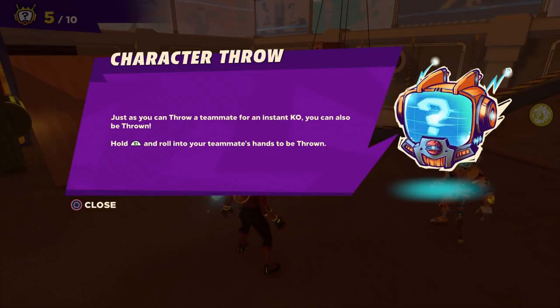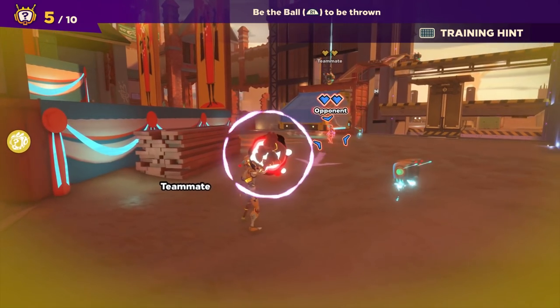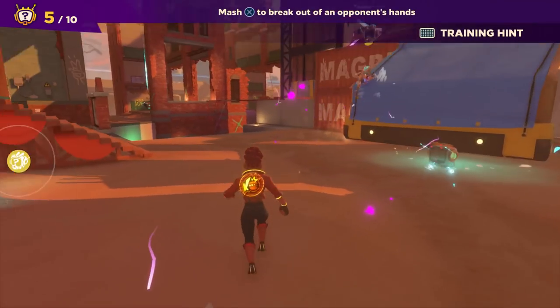Character throw: just as you can throw a teammate for an instant KO, you can also be thrown. Hold R1 to roll into your teammates' hands and press it to be thrown. Toss him, buddy. There we go — very cool.